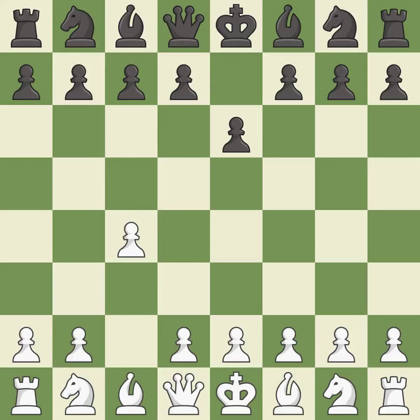e6 prepares the d5 pawn push and allows the dark squared bishop to develop. Nf3 develops the knight and controls the d4 and e5 squares. d5 takes space in the center, attacks the c4 pawn and controls the e4 square.